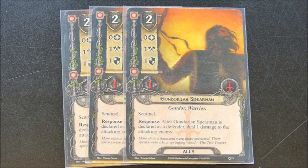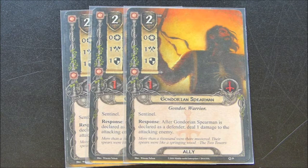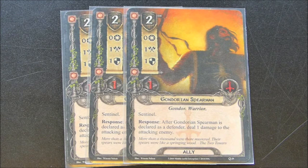Moving along to allies: I have three copies of Gondorian Spearman. He is cheap and only has one attack, one defense, and one hit point. But he is a Sentinel, which means I can block for my partner. Most importantly, after Gondorian Spearman is declared as Defender, I can deal one damage to the attacking enemy. With the direct damage theme, I'm going to try and set it up so that if I get a block with him, hopefully that enemy only has one hit point left, it will die, and the Gondorian Spearman will be able to live to fight another day.